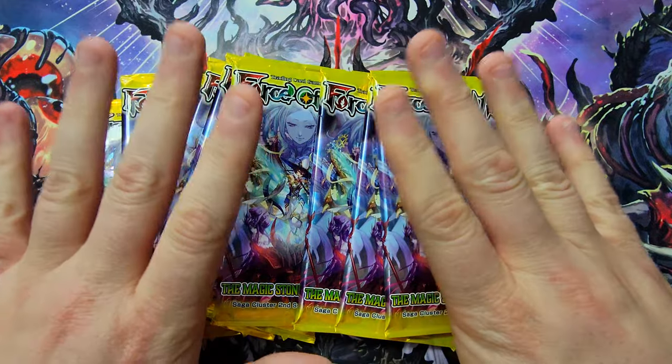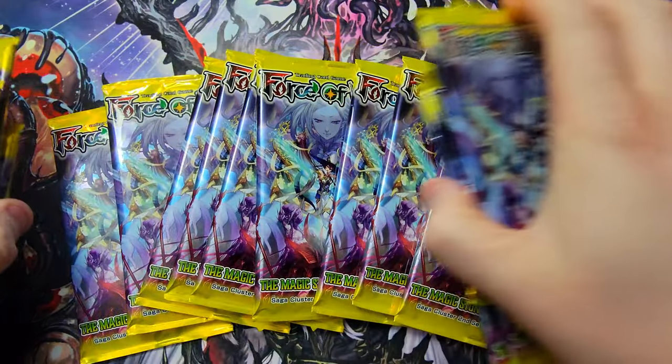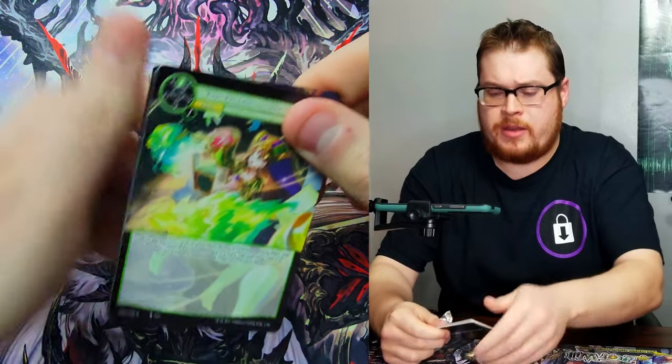It's time to lock down another Sunday booster cracking, and today we are finishing up our pre-release kit of the Magic Stone War Zero. We've got a bunch of packs left to go — I've got more just chilling over here. We need to find our J rulers because we got no J rulers whatsoever last time. They're hiding in here, so let's go on the hunt!